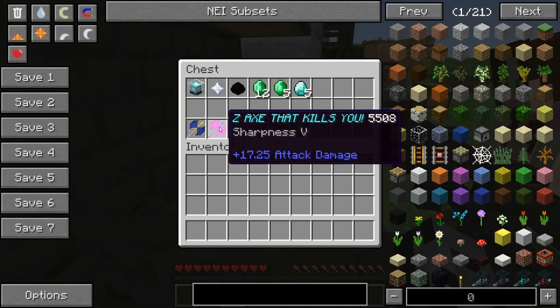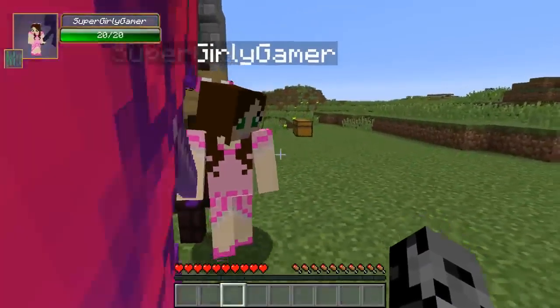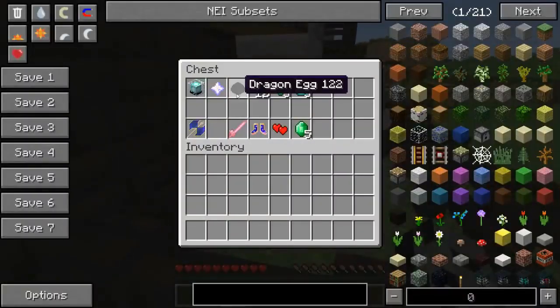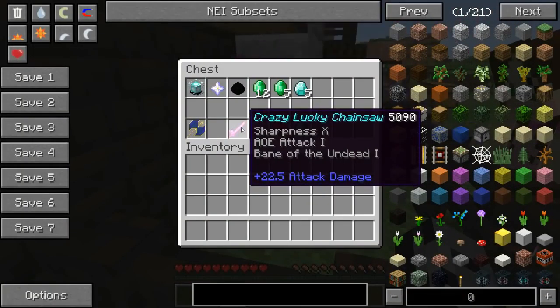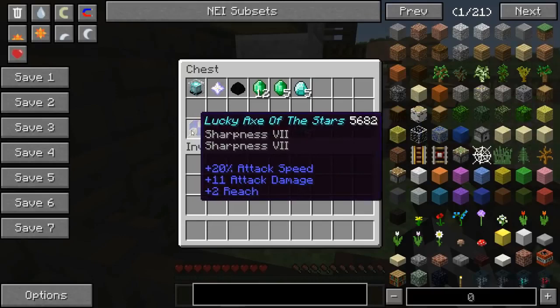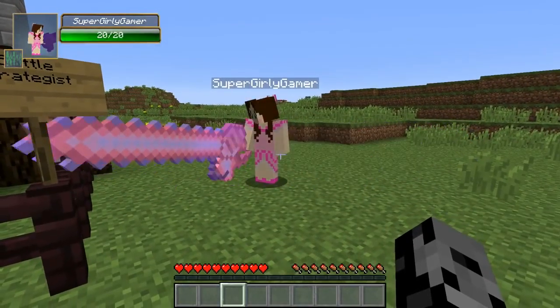We get the Z Axe that kills you — I like that. 17.25 attack damage on that. This one's gorgeous, that is a beautiful weapon. Next up is the dragon egg, we get the Crazy Lucky Chainsaw — 22.5 attack damage on this beast. It's pretty amazing.